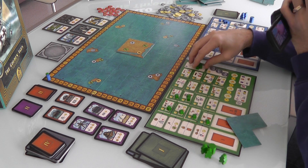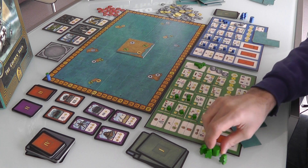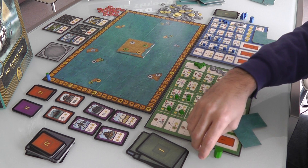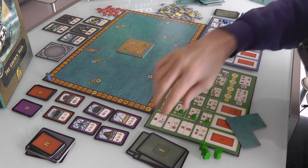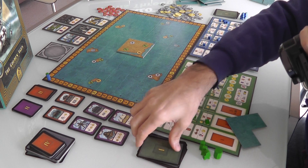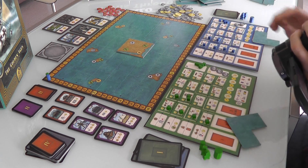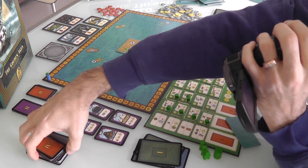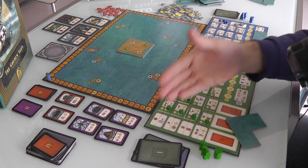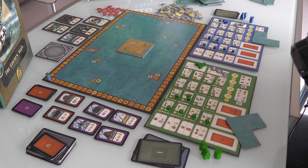Everybody starts with three bucks, five city cubes — so each of us can build up to five cities — plus our capital marker and three worker markers that represent our civilization going out and getting busy doing stuff. At the beginning of the game, everybody gets a starting hand of five cards: one for each of the four ages and also a future card. These cards are totally random, so there's a lot of variability every time you play, giving you a long-term strategy based on how your civilization is going to evolve.